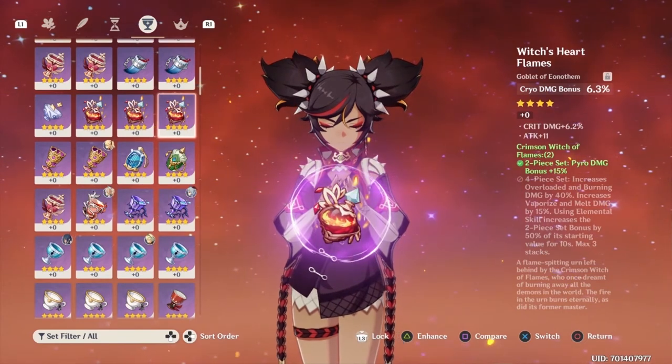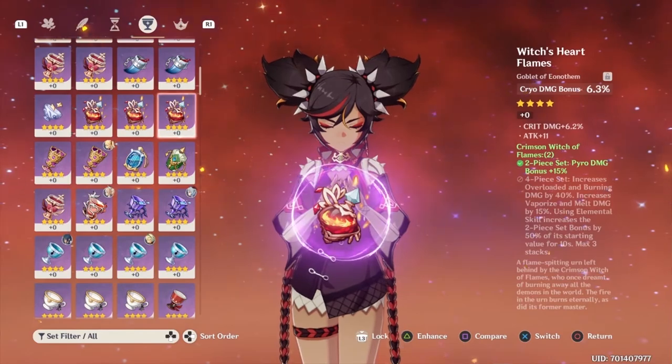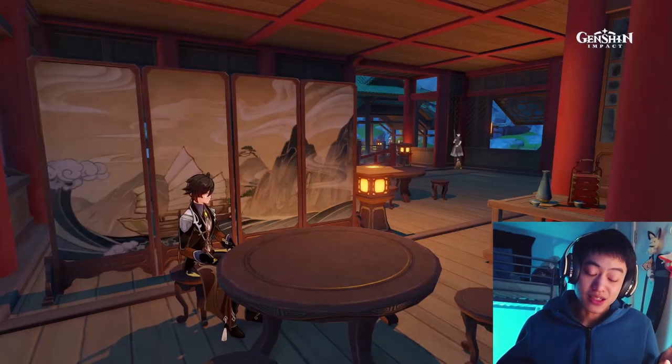It confuses me why I have an artifact like that. The artifact set increases pyro damage and it has cryo damage as its main stat — it just doesn't make sense. Why do I have that?